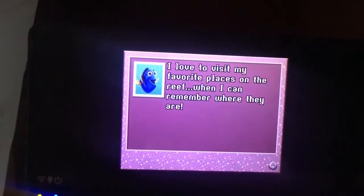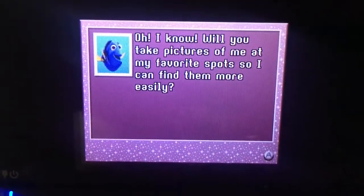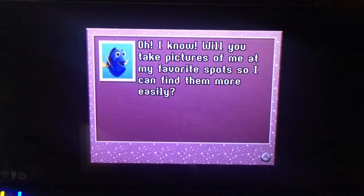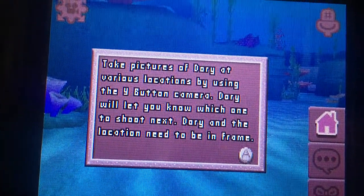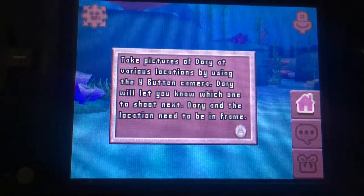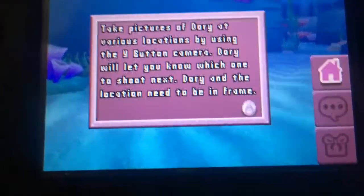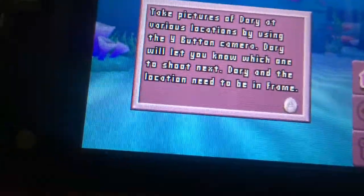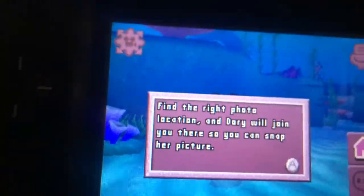I love to visit my favorite places on the reef when I can remember where they are. Oh, I know! Will you take pictures of me at my favorite spots so I can find them more easily? I like this part. Take pictures of Dory at various locations by using the Y button on camera. Dory will let you know which one to shoot next. Dory and the location need to be in frame. Find the right photo location, and Dory will join you there. You can snag her picture.